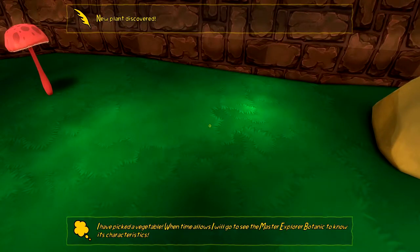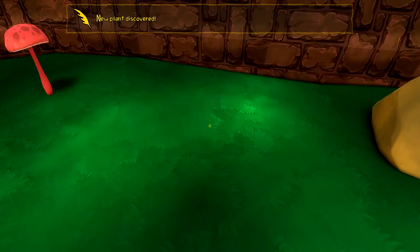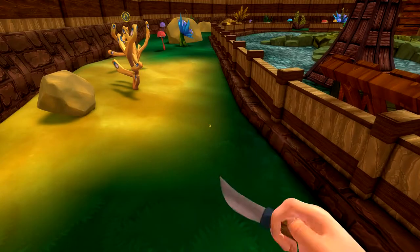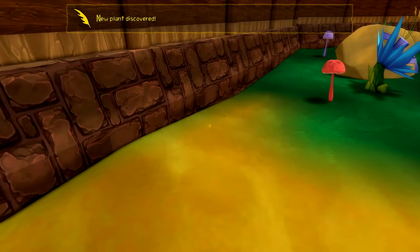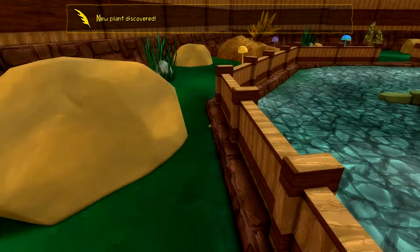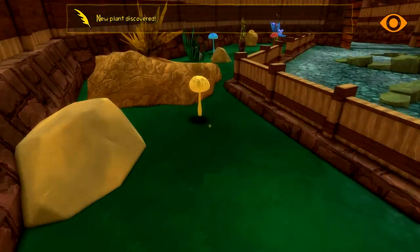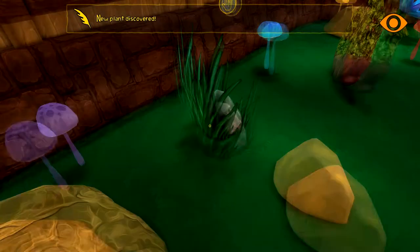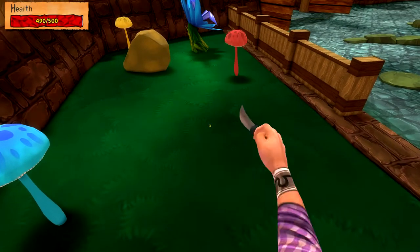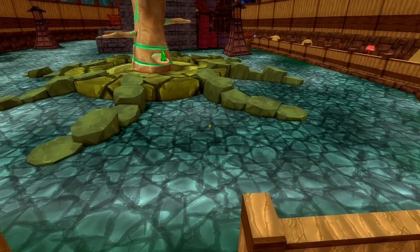I picked the vegetable - when time allows I will go to see the Master Explorer Botanic to know its characteristics. We need to go to the desert zone to meet him. Let's pick these up - new plant discovered. Some of them seem to hurt me, so I have to be careful.